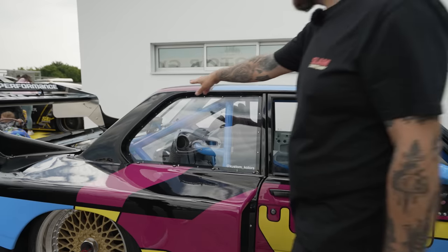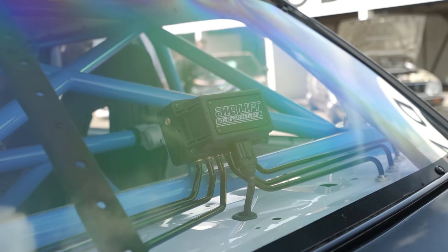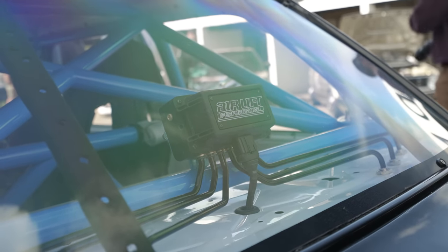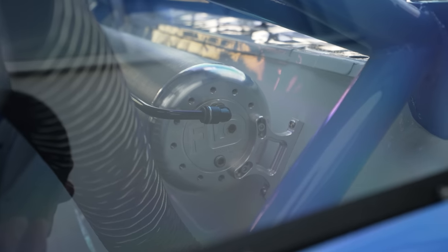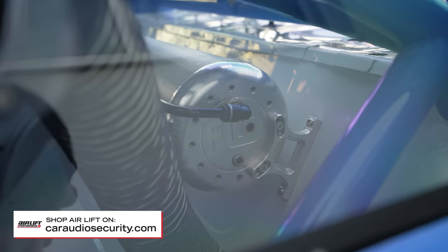Over here in the back - check this out - it's crazy what he's done with the Air Lift manifold and the hard lines. I love that little touch. And there's a Flow air ride tank as well which looks really nice - Kaz sorted that out, making it all look super clean.